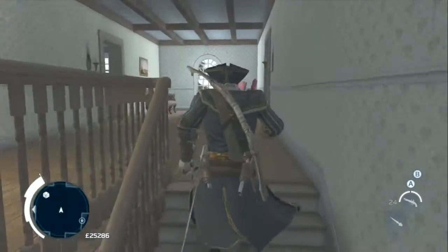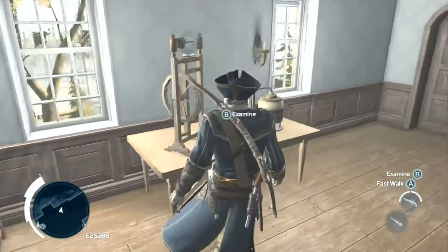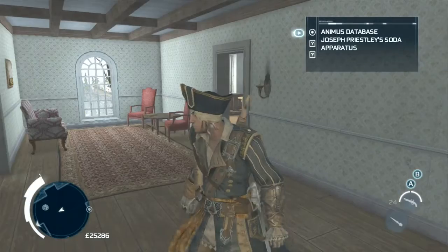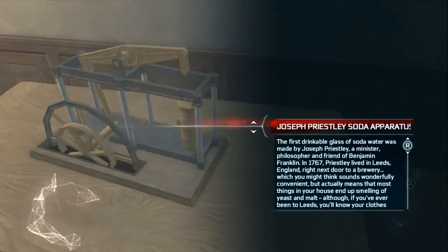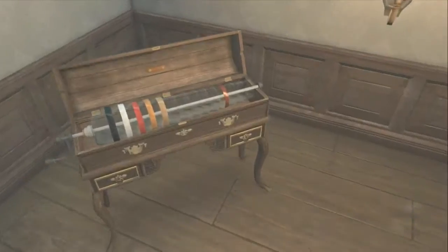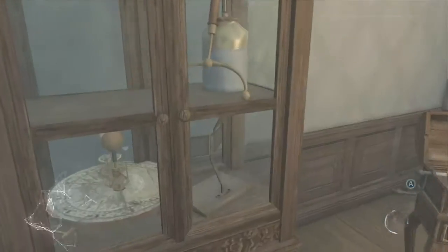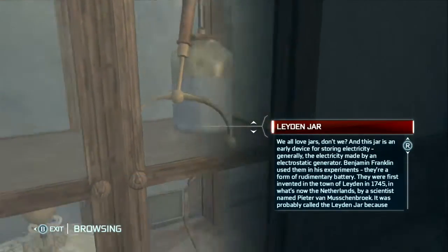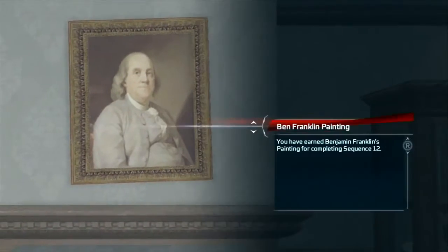Let's head into our manor, our homestead, and go upstairs. I'm going to show you all nine inventions you can craft, although you only need to craft one for this achievement. The way you get these crafting recipes is you need to get all four almanac pages for each almanac — there are nine almanacs with four pages each. Once you get all four for one, you unlock a recipe to craft one of these inventions.